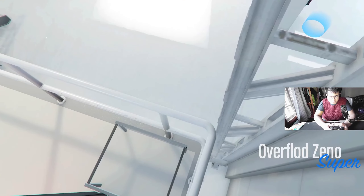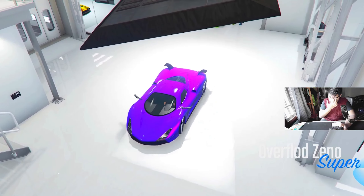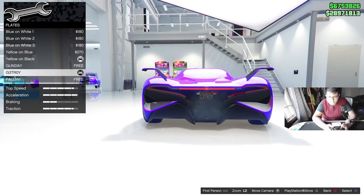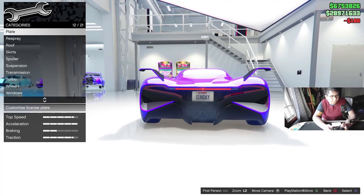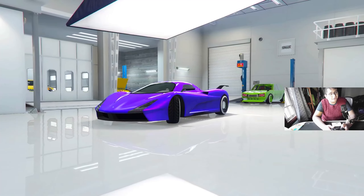So first, we need to take this car and press right on the D-pad. We'll bring it into the shop, and all you simply want to do is go to plate and change the plate on the vehicle. Let's change the plate on the vehicle. When you change the plate, just go ahead and back out of the auto shop.